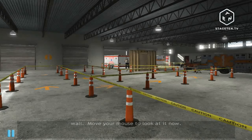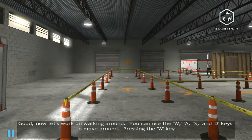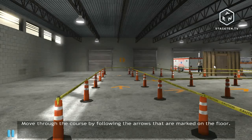It's not looking like this mouse — oh, there we go. Alright, it recognized it. Now move your mouse to look at the O on the front wall. We might actually be in business. Now let's work on walking around. You can use the W, A, S, and D keys to move around. W moves you forward, A moves you left, D moves you right, and S moves you backward. Move to the course by following the arrows on the floor.